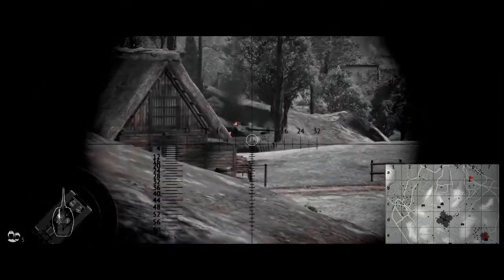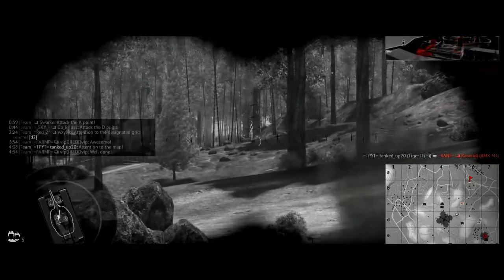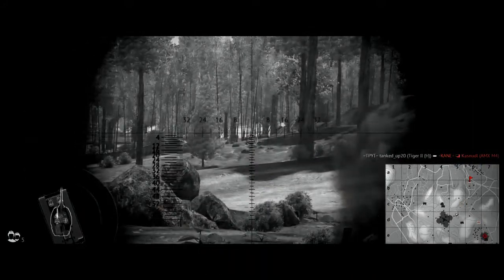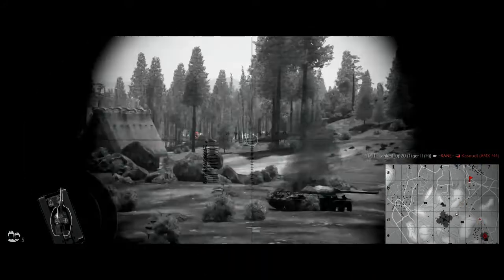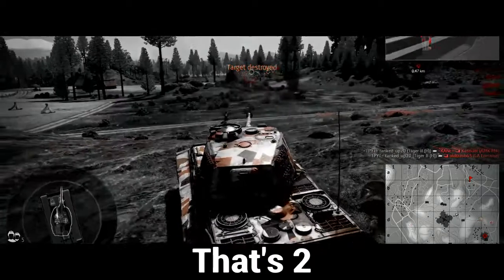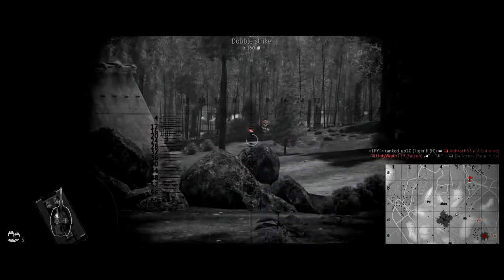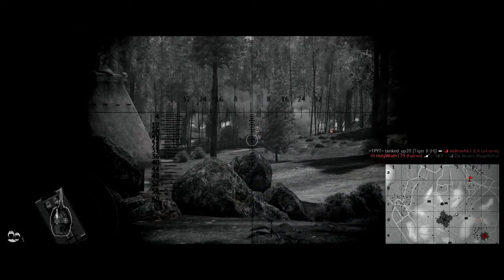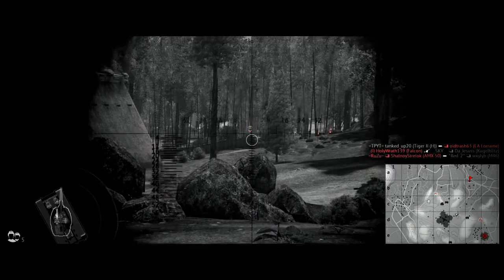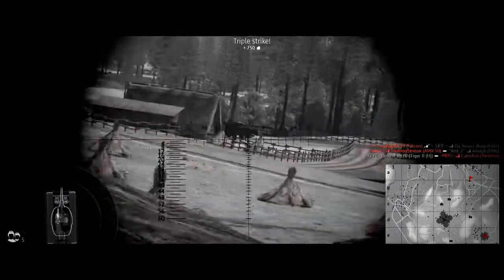Alright, let's see what we've got here. An AMX — that's one. Looks like a CA Lorraine — that's two. There's something else here, don't know what it is though. That's three. It's a Tortoise. Oh, that's a Sven.